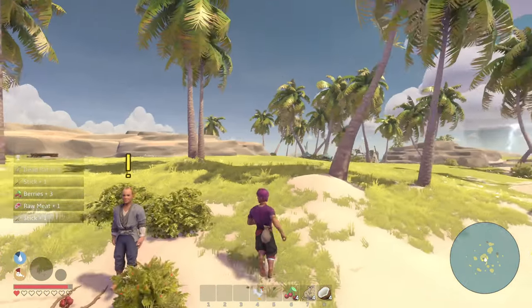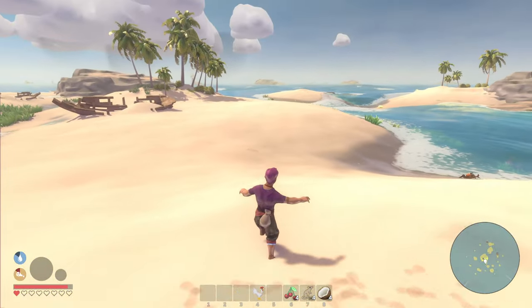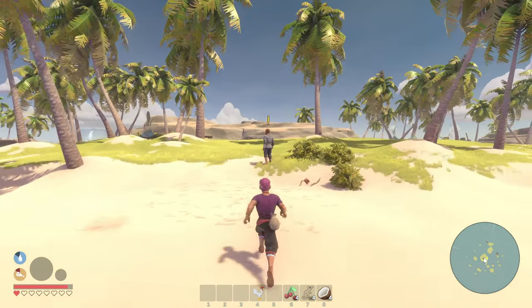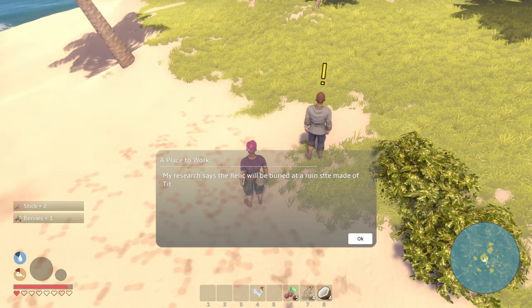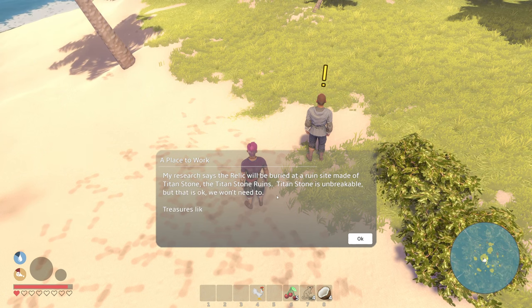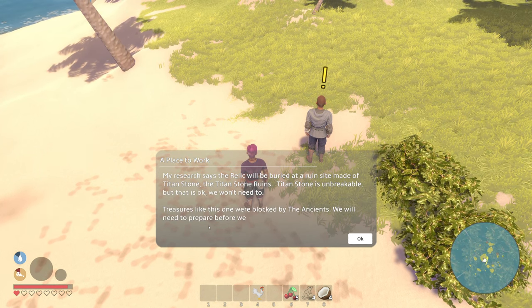It's weird — I gotta press E to pick things up, but it also does this weird slidey thing, so when I'm picking stuff up I just slide around. This is kind of a meme. Titan stone is unbreakable but that's okay, we don't need it. There are treasures left here by the ancients.